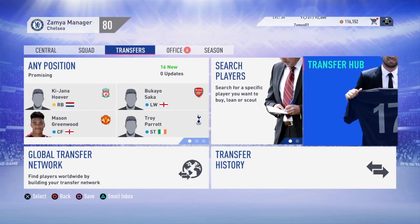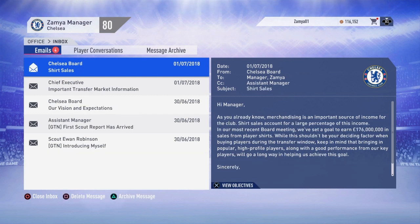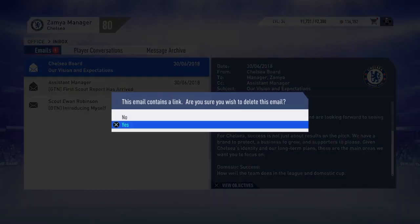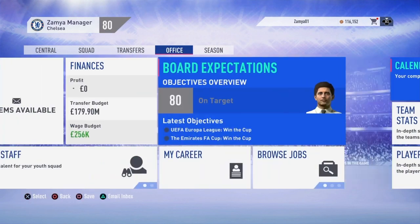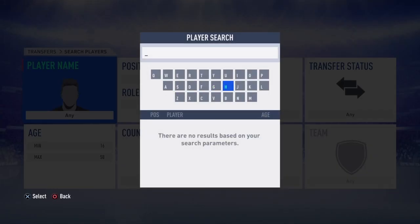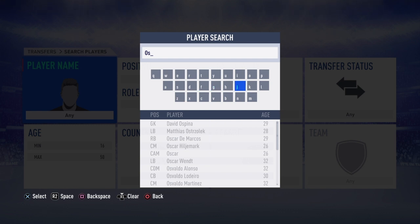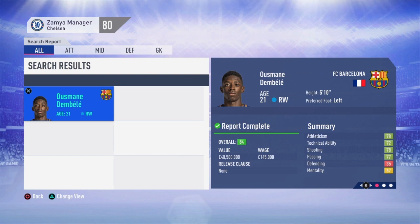I do want to try and sign a player straight away. Let me look at my inbox. We'll check the board stuff later. I don't read stuff. So new season, new manager, new everything - we've practically got the default Chelsea squad. The player I do want to sign first is one of my favorites; people that know football should know what I'm typing. Most of you guys do know - Ousmane Dembele, 84-rated at FC Barcelona.